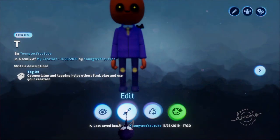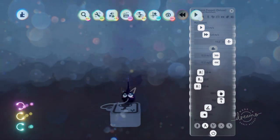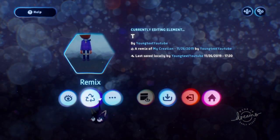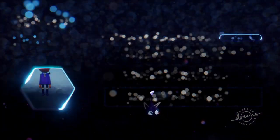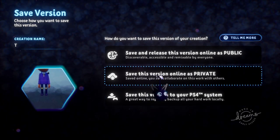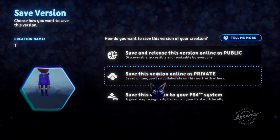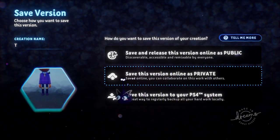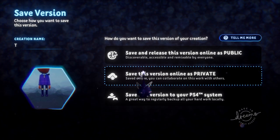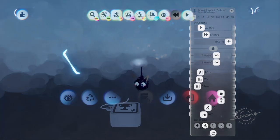We are looking for how to do this as private. What I believe you would want to do is go to edit, save version, and release this version online as private. Nobody should get a notification if you do this, and then you should be free to send this off as a collaboration project.